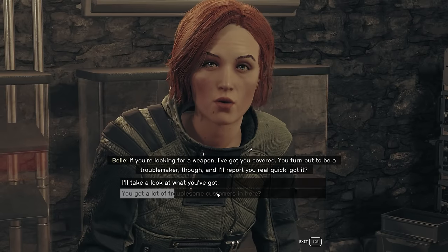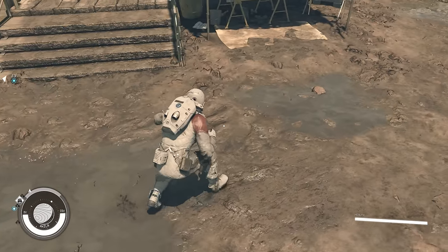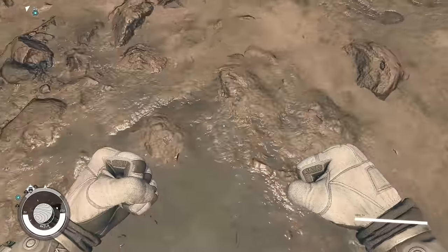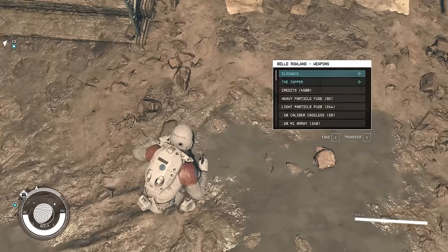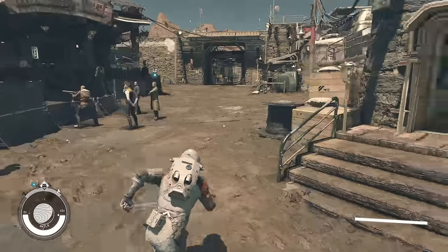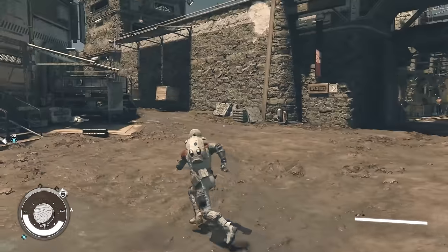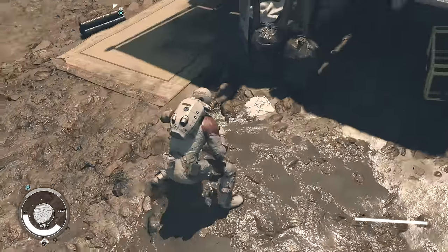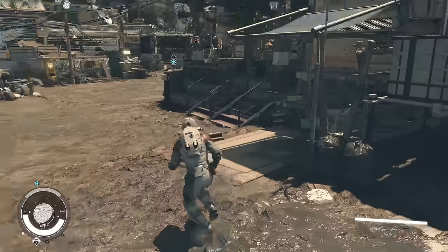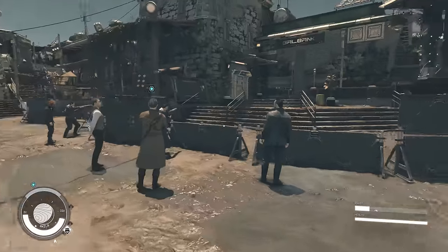After talking to her, we're going to quite simply walk and look at the ground around about here, and literally just through the floor we can now access the trader's inventory, because Todd included that in the game for some reason. Thanks, Todd. Job done. It is the same case with most of the traders around here. Basically, the collision on puddles in this town doesn't work, which allows us to cheese the game a bit.